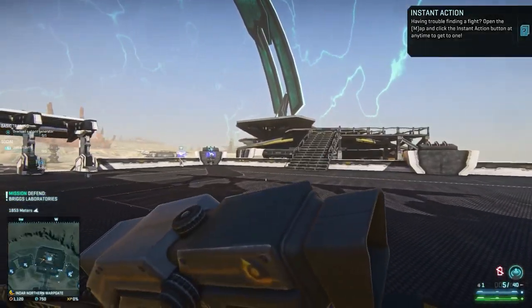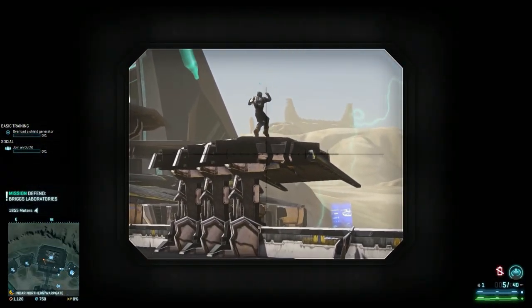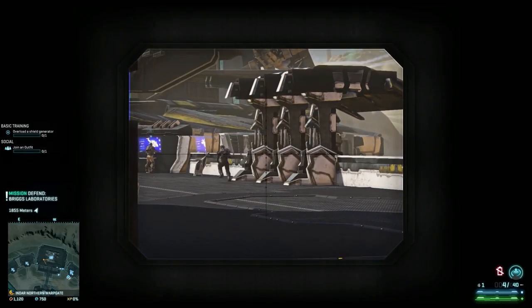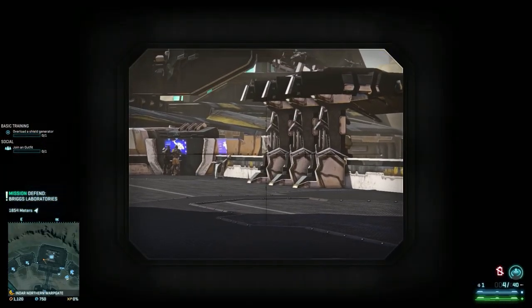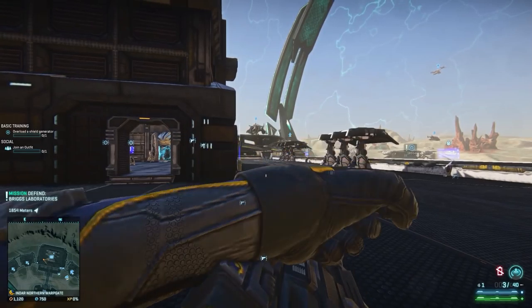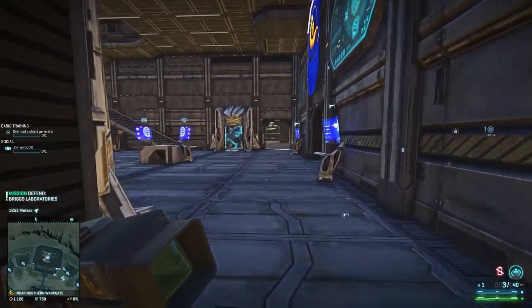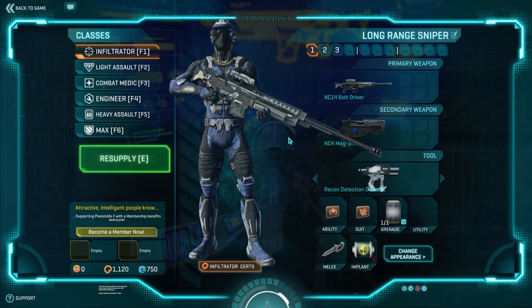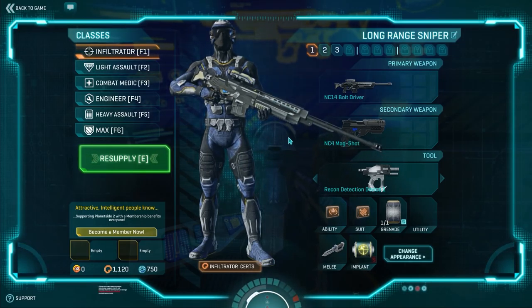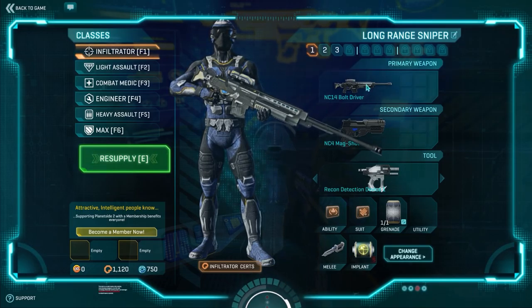So this sniper rifle — if I've got this trained on somebody and I take a shot, I can't take another shot without coming out of the scope. I have to re-scope to take my next shot. To load another round in the chamber, I have to come out of the scope. Not ideal. You want to be able to take multiple shots with your sniper rifle while still aiming down sights, so that your first shot can serve as a tracer, and then you can probably hit your mark on the second or third shot.